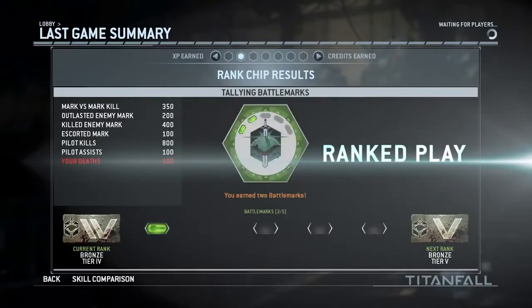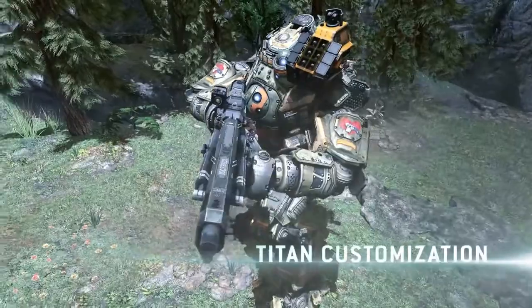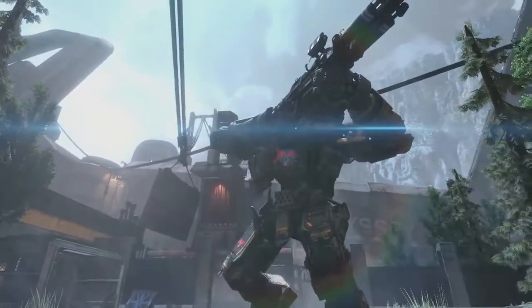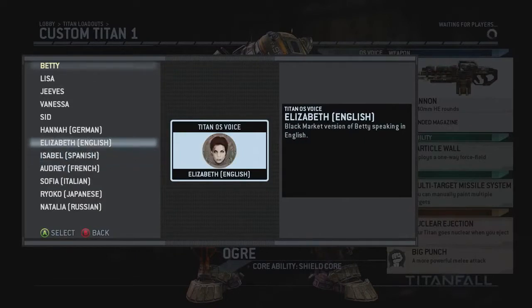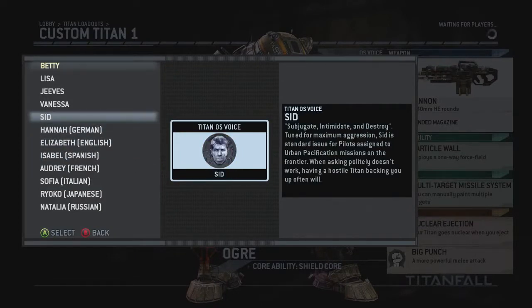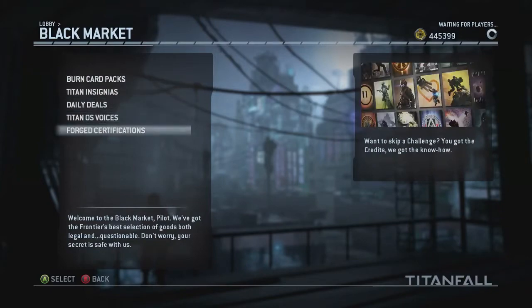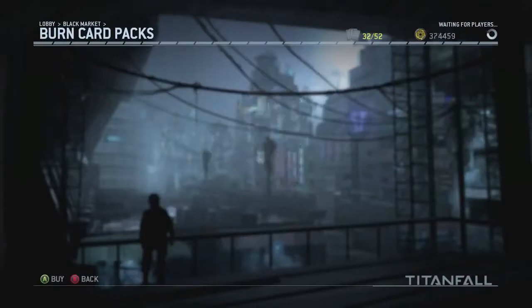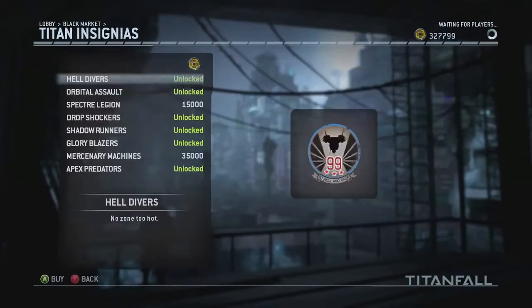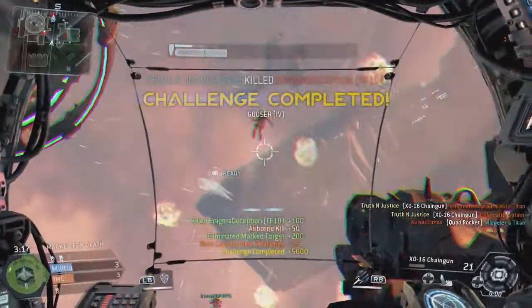We've also added Titan insignias to let players further express their own personalities and accomplishments. You can complete challenges to obtain Titan emblems and choose the OS voice of your Titan to match your style. There's also the Black Market — by completing challenges and trading in unwanted burn cards, players can use their in-game currency to purchase specific burn card packs, unique emblems for their Titans, or even to skip a particularly hard gen challenge.